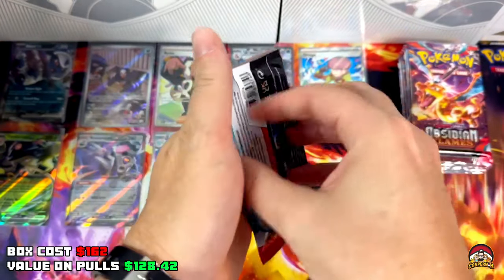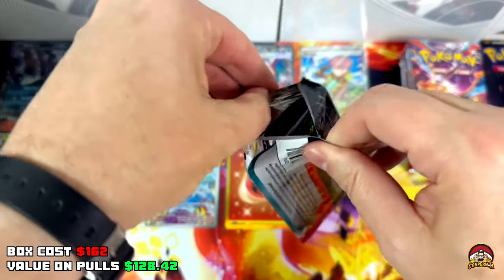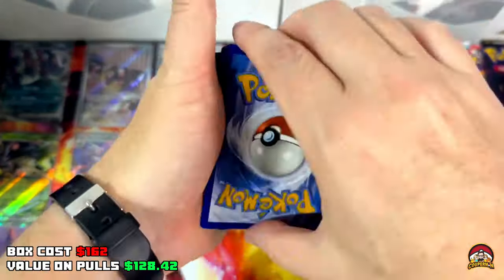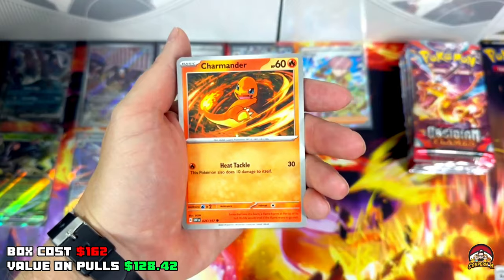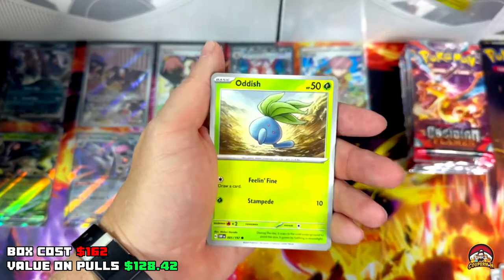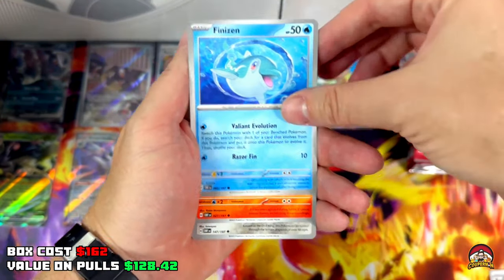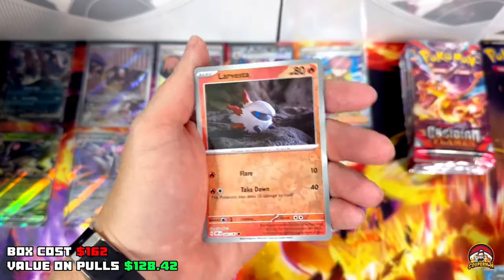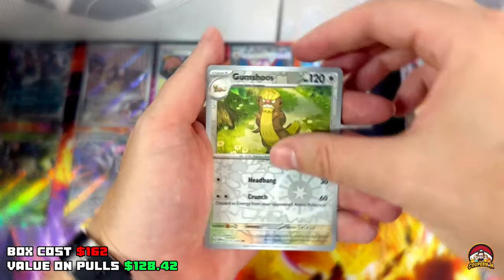Pack 28 — right side theory is right, I need more Dragonite packs! Code 28, Psychic Energy, Charmander, Dratini, Oddish, Finizen, Charmeleon, Excadrill, Pidgeotto, Reverse Holo Lavitar, Reverse Holo Gumshoos — holo, I don't mind it.